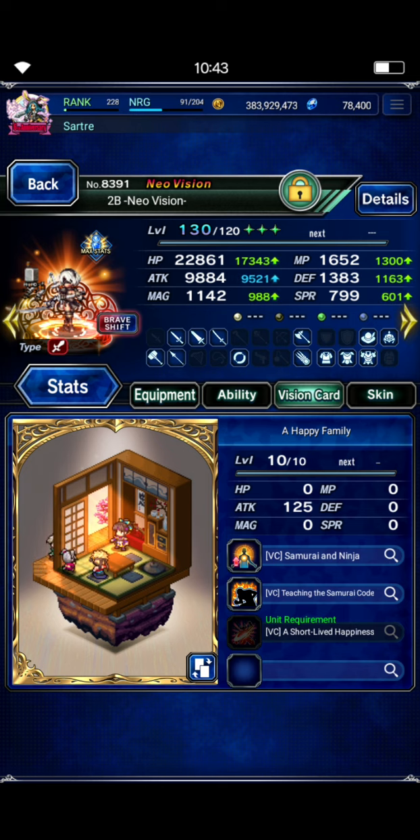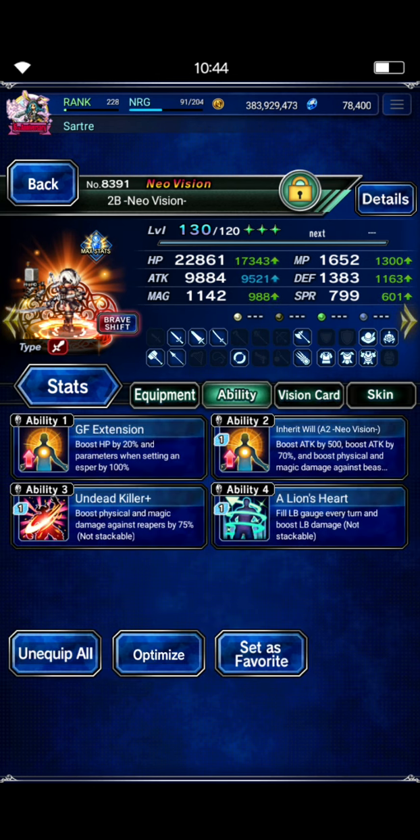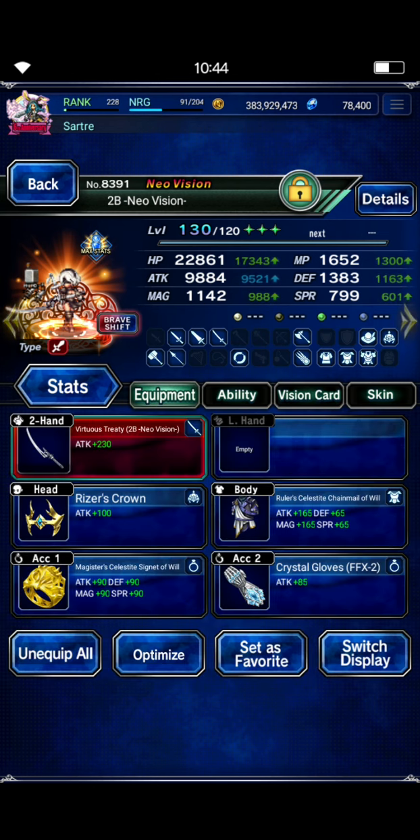Some other great vision card options would be Knight of Grandschilt's vision card if you have it — great fit for her. You could also put Lone Swordsman on there, which does flat 500 attack, or even the Hero Dies card if you have it, which also does 500 flat attack. Those are better options in this case, but I wanted to tune her down as low as I could get away with and still hit the damage cap consistently.